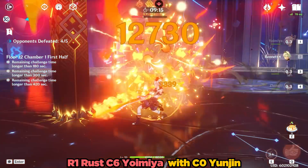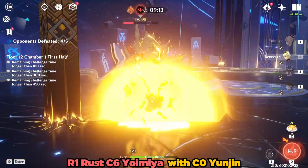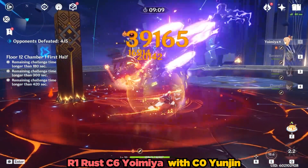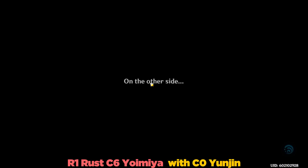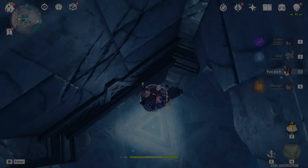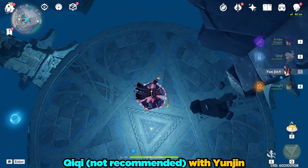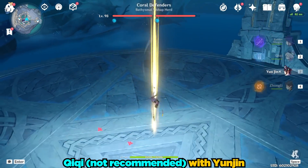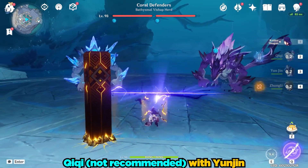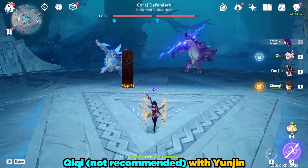It's also worth noting that Yunjin's constellations will substantially assist her in this role by providing additional bonus damage as well as more attack speed at Constellation 6. As of right now, it's way too early to say what Yunjin's ideal team comps are, but generally speaking, fast attacking normal attack characters are the best contenders for Yunjin's buff.